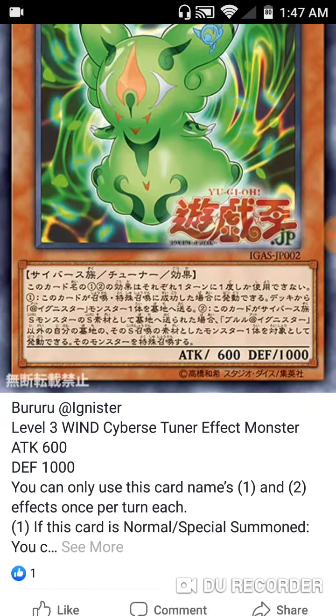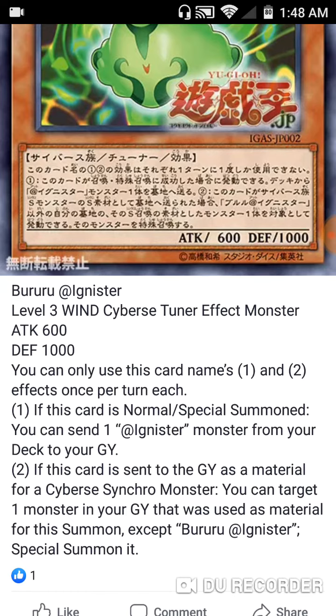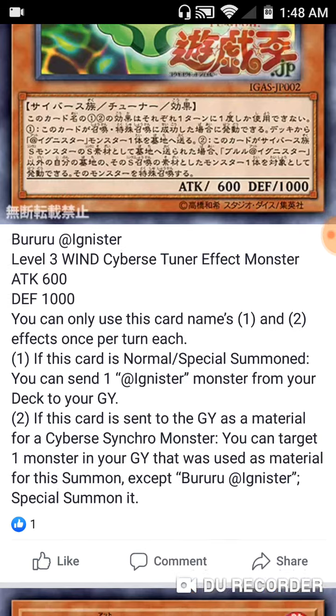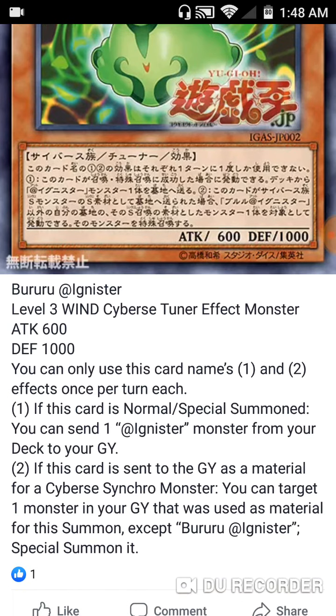Next is Booroo @Ignis — a Level 3 Wind Cyberse Tuner monster with 600 ATK and 1000 DEF. You can only use its first and second effects once per turn. I like that it works on Normal or Special Summon. Its first effect lets you send one @Ignis monster from your deck to the graveyard, giving you mill utility. Its second effect: if this card is sent to the graveyard as material for a Cyberse Synchro monster, you can Special Summon one monster from the graveyard that was used as material for that summon, except Booroo @Ignis itself. Pretty much when you Synchro Summon using this, you get the other material back — that's really good for combos.